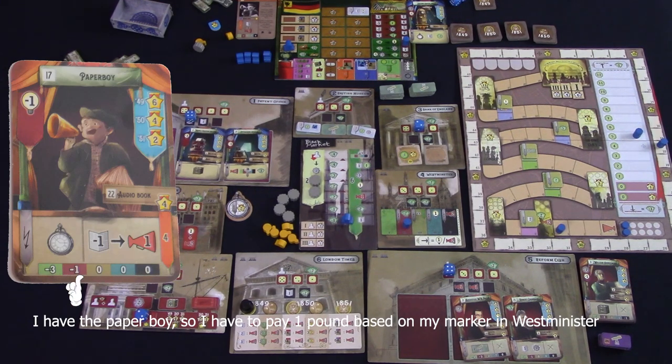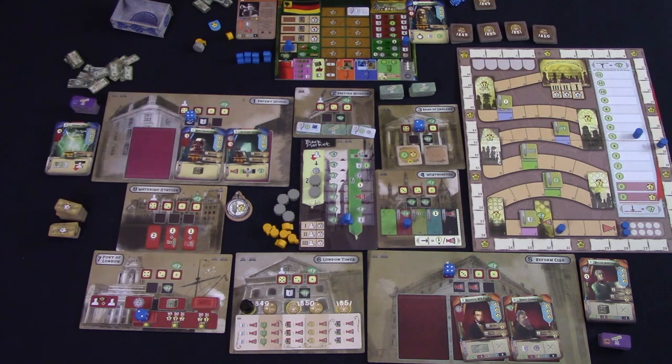Once all the actions have been completed, we move to phase four. This is where you have to pay for any characters you've hired, based on the bar across the bottom of the card and where you are on the Westminster track. If you cannot afford to pay your characters, you must take a loan. Then you can activate any of their phase four abilities.